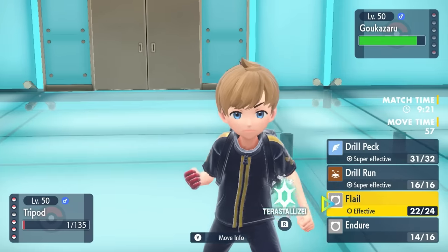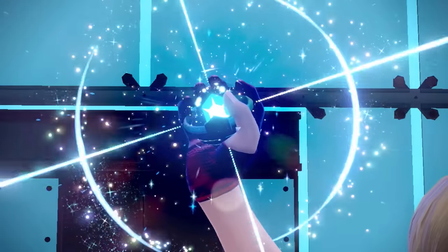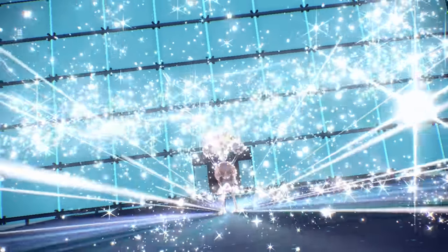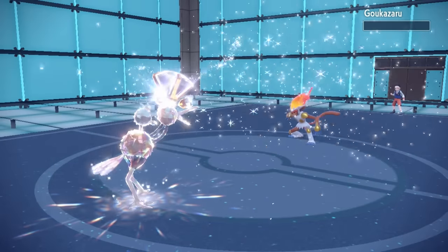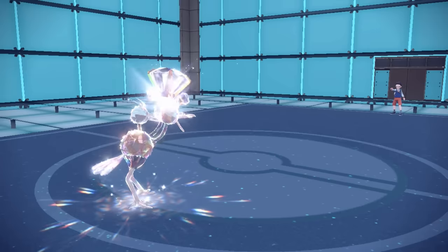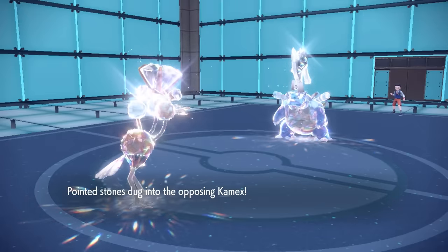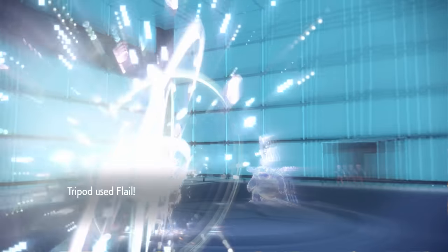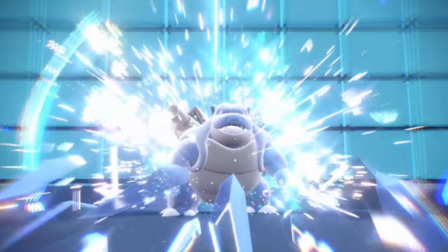I Endure the Poison Jab hit but run the risk of getting poisoned — we dodge that bullet and don't get poisoned. At this point Infernape doesn't have priority, and that is why you carry priority, because all of a sudden there's a Dodrio with diamonds on his head just whipping that ass with a Flail. I go for Tera Normal just to guarantee the damage, and that takes care of Infernape. Their final Pokemon is Tera Steel Blastoise — I have Drill Run but Flail literally still does more damage. I go for that Tera Normal Flail and it knocks Blastoise out. Honestly kind of ridiculous.